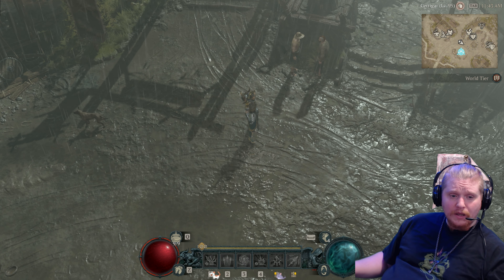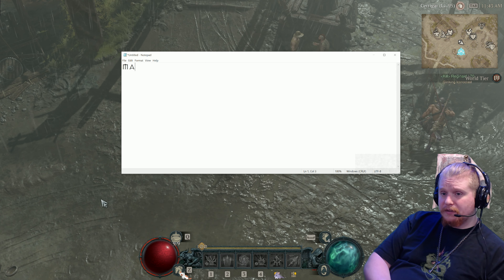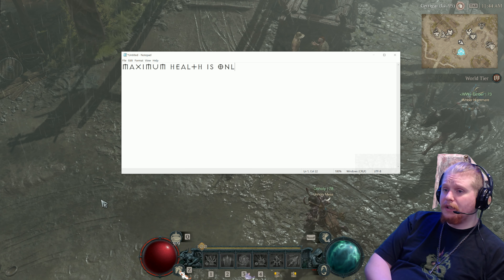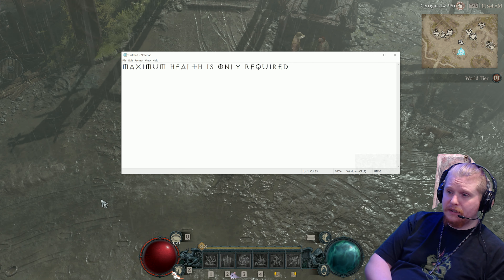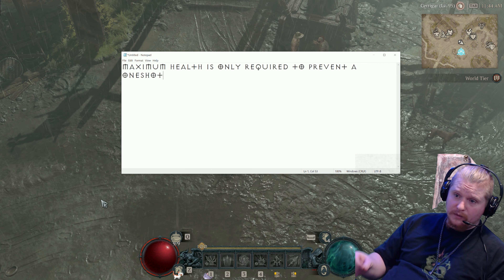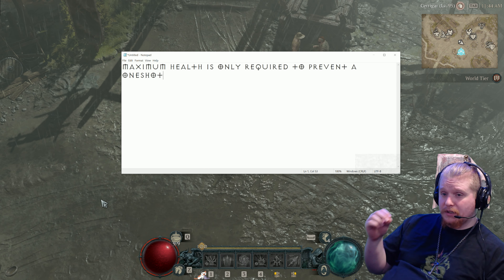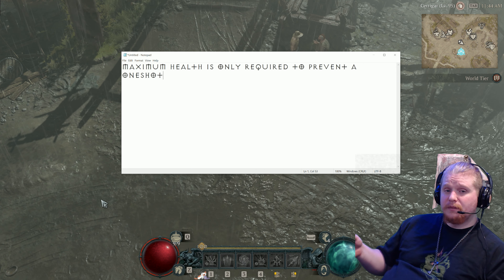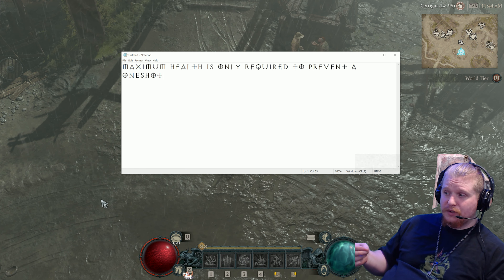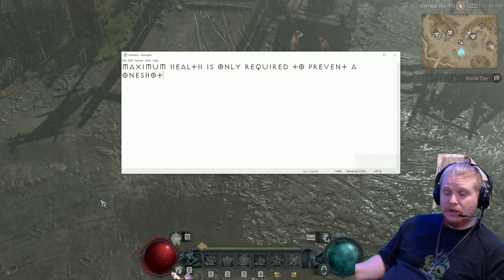Maximum health is really not as impactful as it may seem. So what you need to know about maximum health — and this is the most important thing — is that maximum health is only required to prevent a one-shot. The general gist of what maximum health is for is so that when a boss or a monster or anything within the game goes to hit you, that you do not die. For a lot of people that are setting up tanky characters, even in MMOs, they don't quite understand that you need to have a bare minimum health to prevent a one-shot.